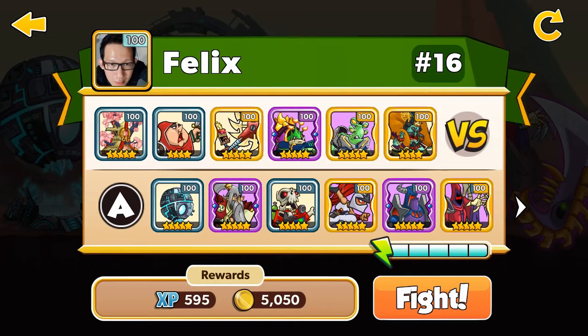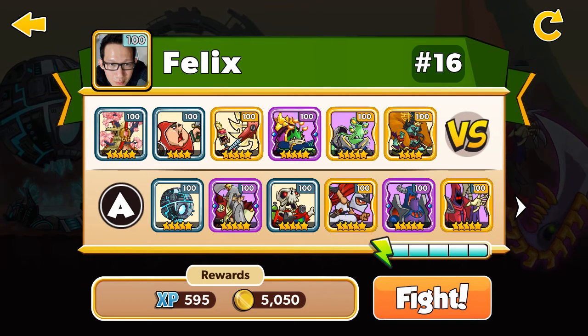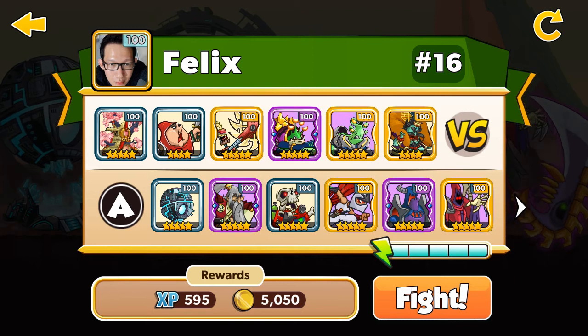My enemy Felix has the Shell Blossom Tower five stars over 100 and the Wind God four stars over 100. Let's go with the wind.